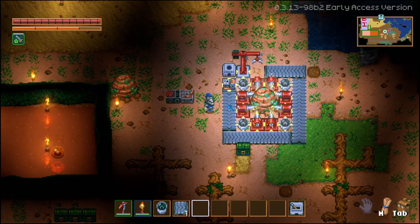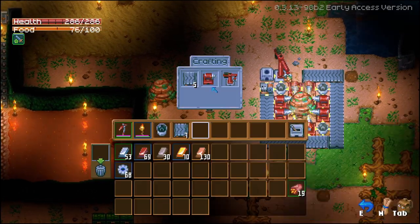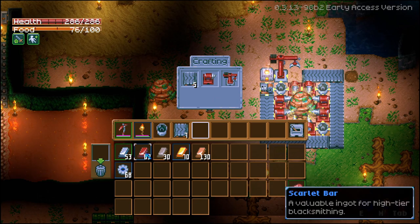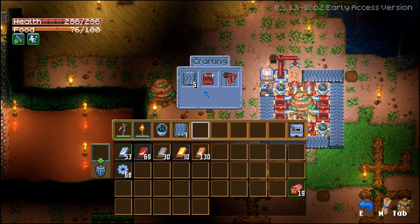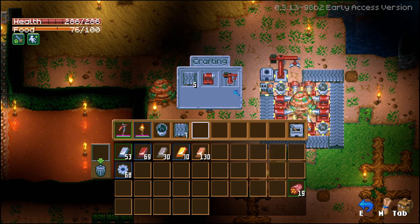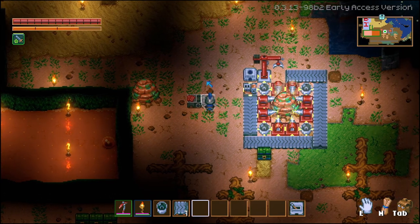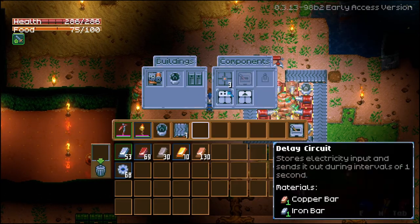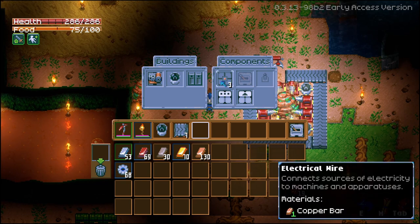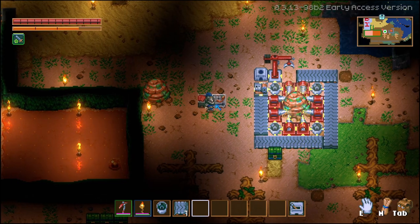What we'll need to begin with is this crafting station. Once you've gotten your scarlet bars, you'll get into making this crafting station which gives you all the tools to create most of the drill. It's also important that you have this electronic table, which gives you buildings like the electricity generator, electrical wires, and lamps.